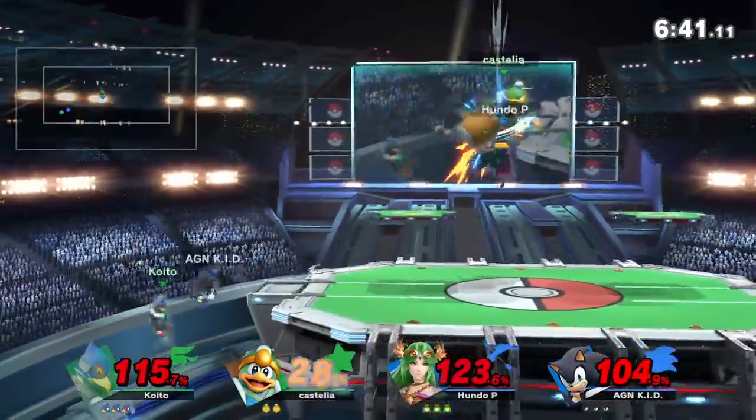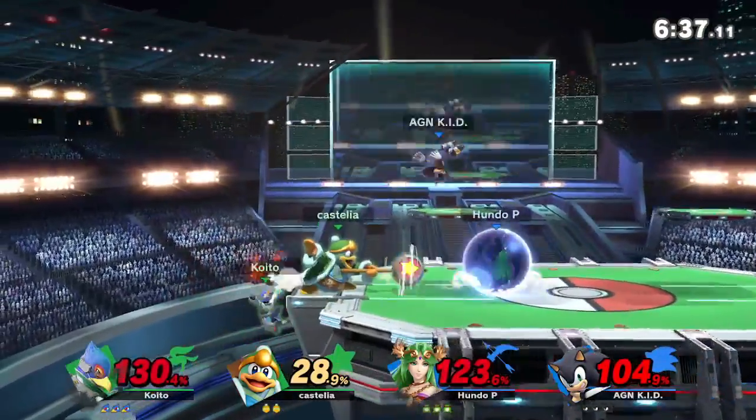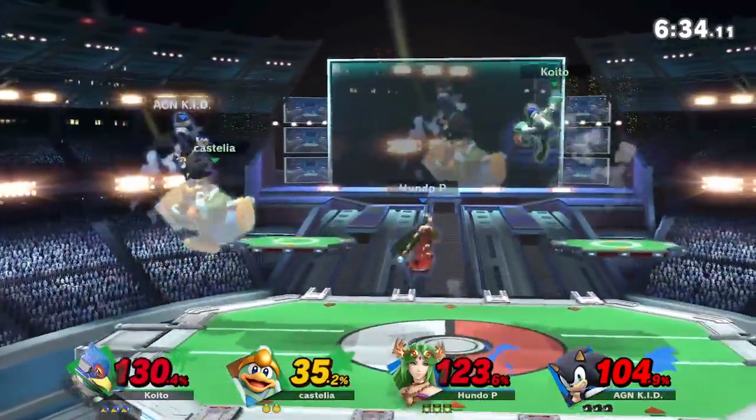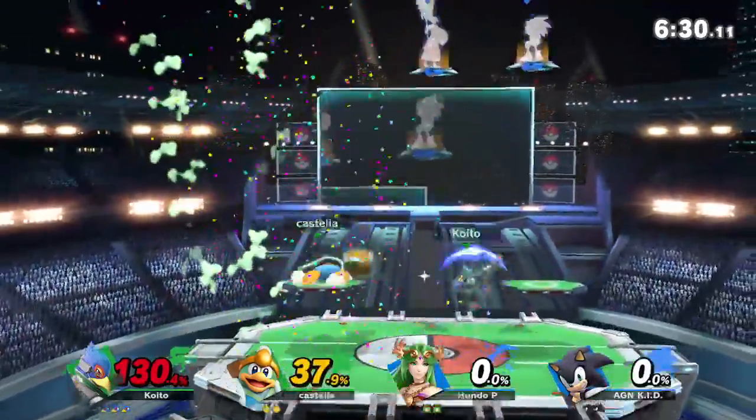Goggles waiting for the opportunity to strike, can't quite connect. Explodey Pan is doing a great job keeping Riley from being on stage — doing a really good job of just keeping Castelia back. That was such a good up smash.